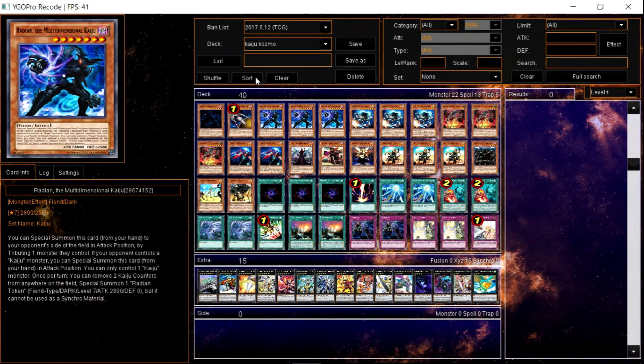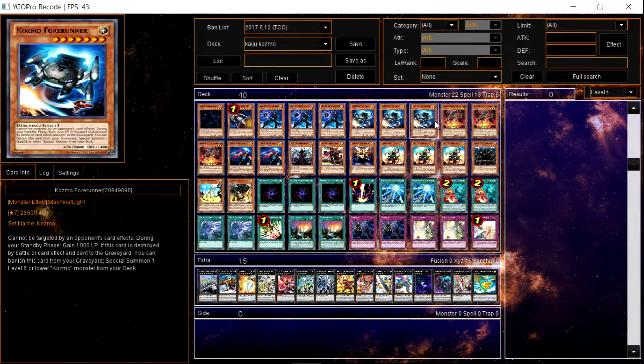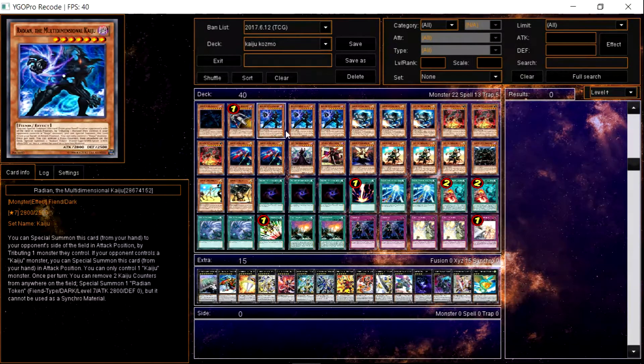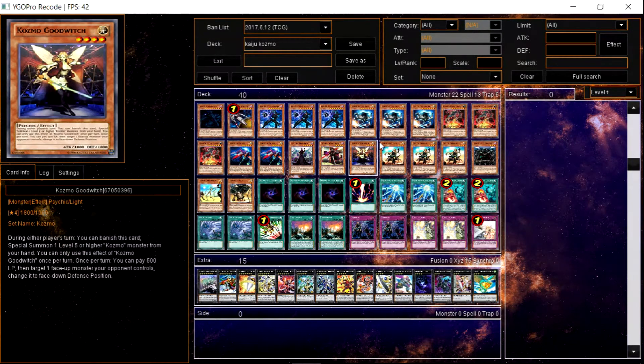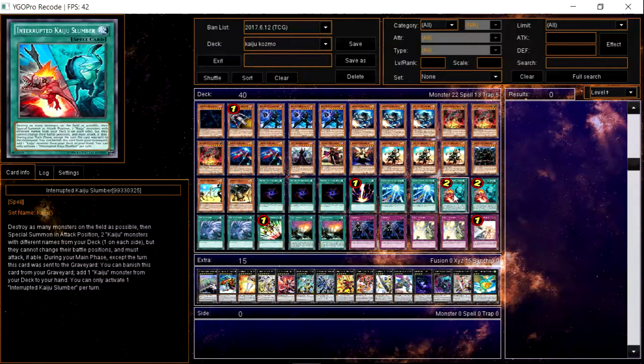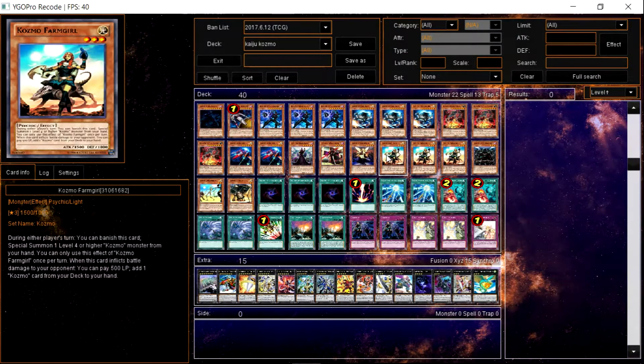Welcome back to another video. Today I'm bringing you a deck profile for Kaiju Kozmo, which I've recently been using. It's pretty good mainly because of the Kaijus — no matter what monster they have, you can get rid of it. Combined with Kaiju Slumber, your big ships float it, so you don't need to waste two cards on Dark Hole. These two cards work really well with Kozmo.